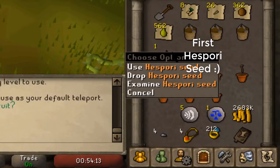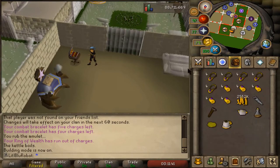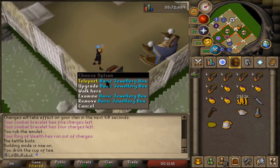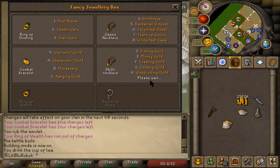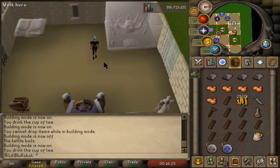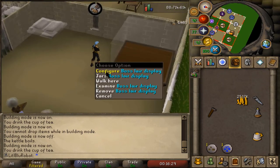My first aspori seed — nice! I've been going to the farming guild a lot recently so I decided it's probably worth doing this. I'm just gonna boost with the tea and make myself the better jewelry box. There we go, nice — unlimited teleports feels good. And while I'm here I'm gonna make the display case because I've got a few jars to put in there.